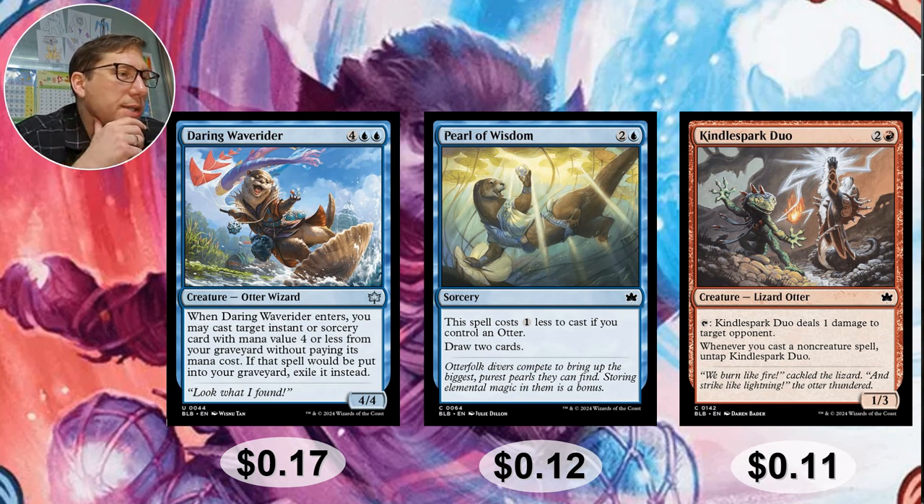Kindle Spark Duo — 2 and a red. Tap: deals 1 damage to target opponent. Whenever you cast a non-creature spell, tap Kindle Spark Duo. Spell slinger decks cast non-creature spells constantly, so that's just extra damage you're throwing at whoever you want every turn. With some kind of damage increaser that's going to be a lot — basically casting Shock every time you cast any other non-creature spell. It adds up very quickly. 11 cents.